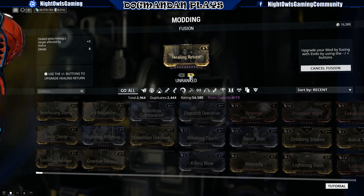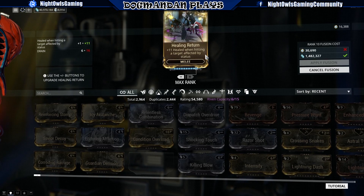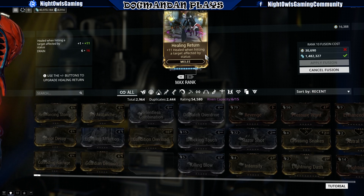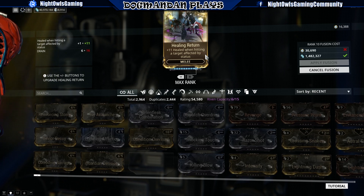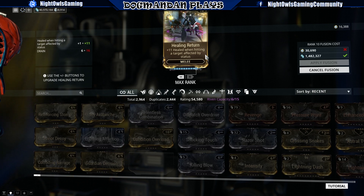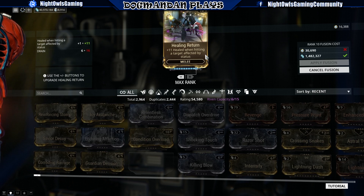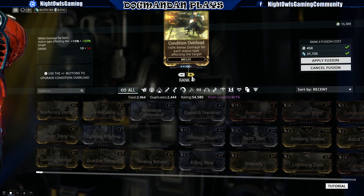Healing Return — let's max this all the way up to rank 16. It's a rare mod costing 30,000 endo, and gives plus 11 health healed when hitting a target affected by a status effect. Status weapons are going to be the thing with all these new mods. This is picked up as a rare mod from Crawlers — it's also transmutable, but maxing it costs 30,000 endo.